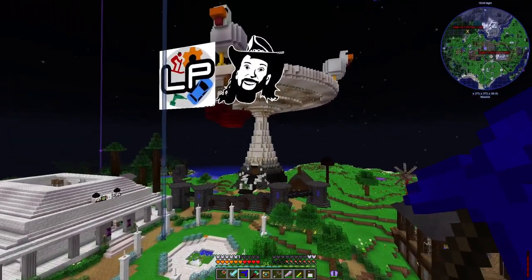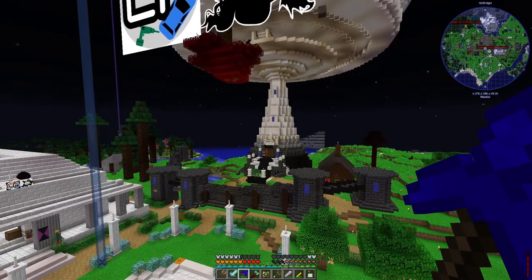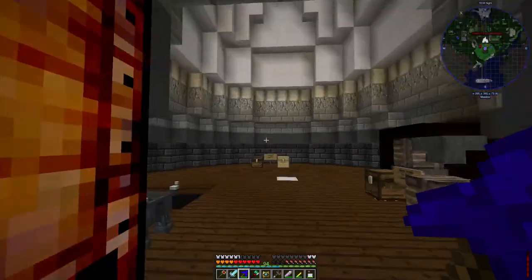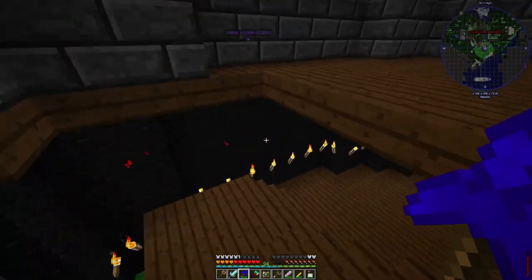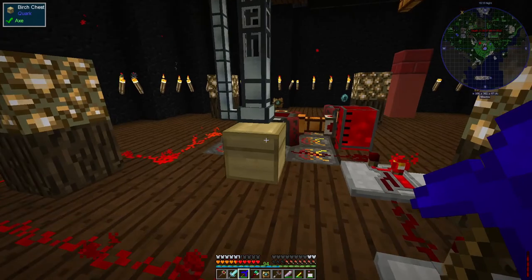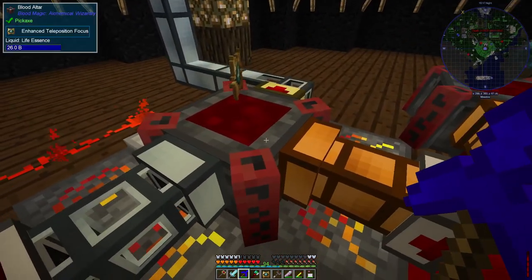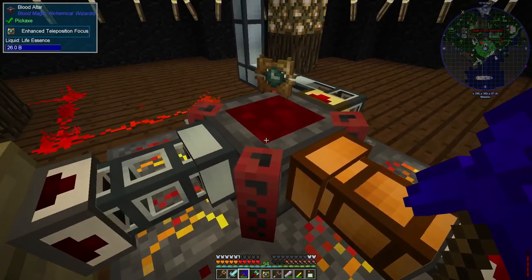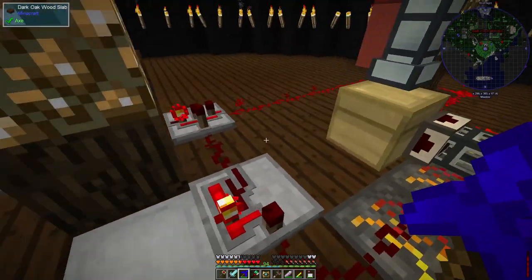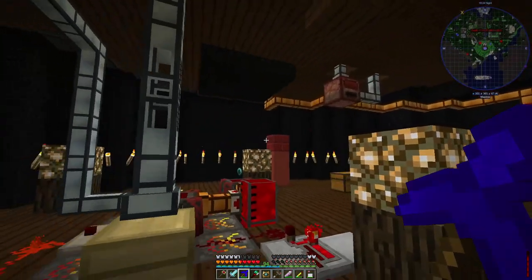I carried on and did some more of the questline stuff over here in the tower. That enabled me to bring my blood altar up to tier four — you'll have to take my word for it because it doesn't display that info. It is now a tier four blood altar. My inventory is full of nonsense so I can't empty it, which is a bit of a shame, especially as there's probably stuff in there that's waiting to be blood soaked.